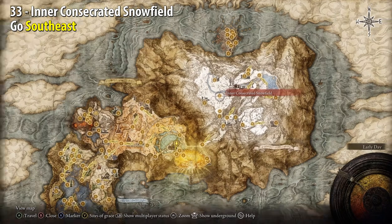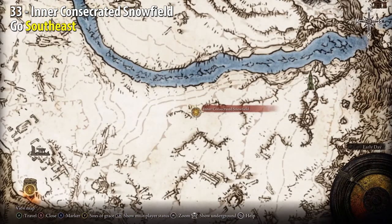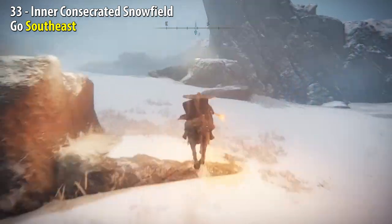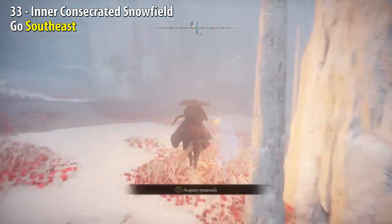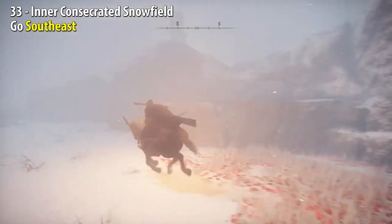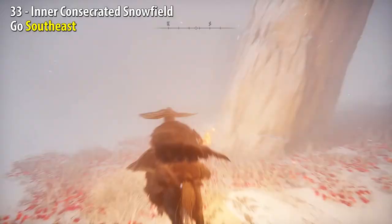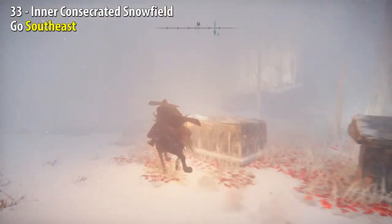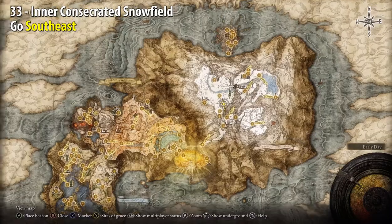Inner Consecrated Snowfield — we're back at the same site of grace, but this time go southeast. Head up the mountain, then go south to get to these trees. Turn left, then turn right when you can to continue heading up the mountain. Once you get to a wall again, turn left. Head left and you'll find the Golden Seed against the tree. Here we are on the map.